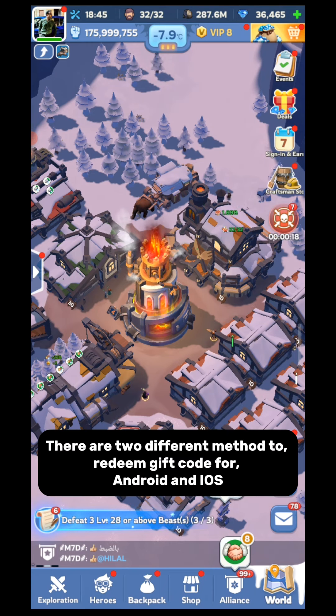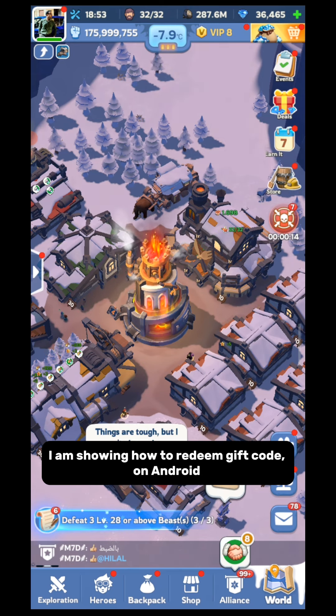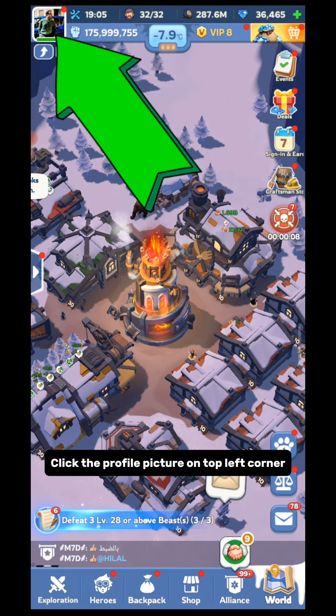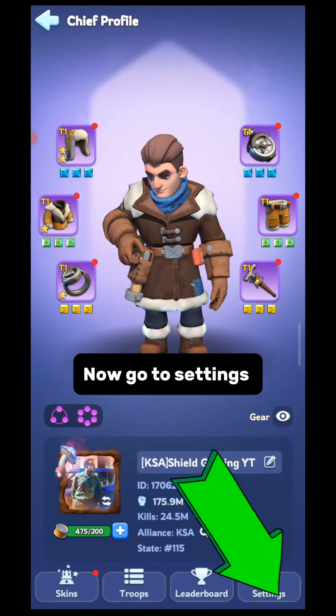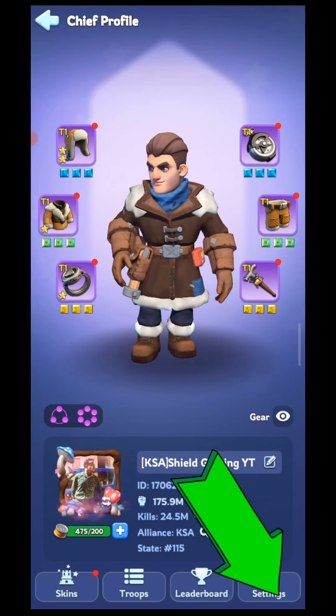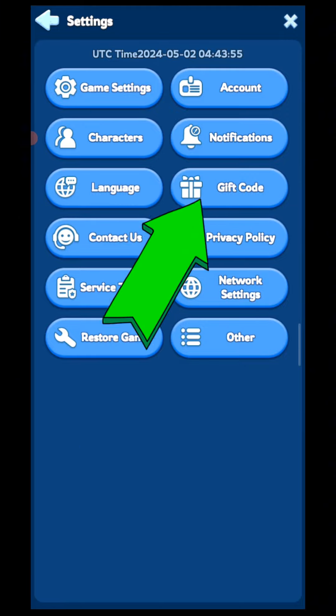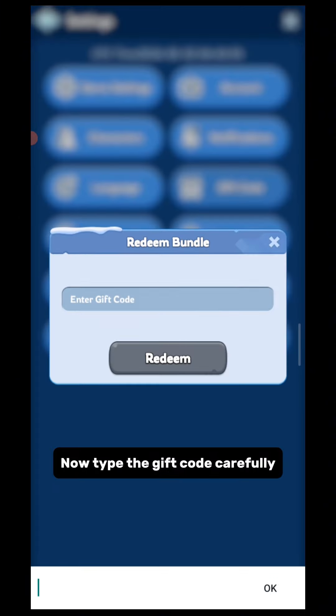There are two different methods to redeem a gift code for Android and iOS. I am showing how to redeem a gift code on Android. If you don't know how to redeem a gift code, click the profile picture on the top left corner. Now go to Settings and click on Gift Code. Now type the gift code carefully.